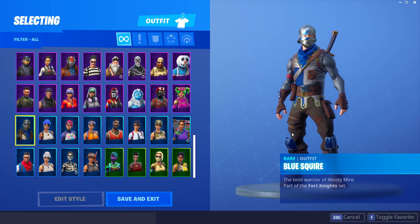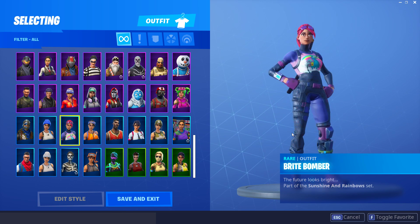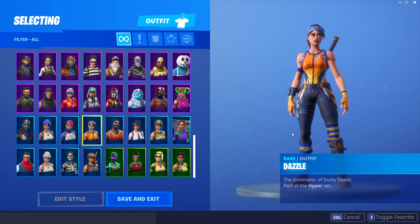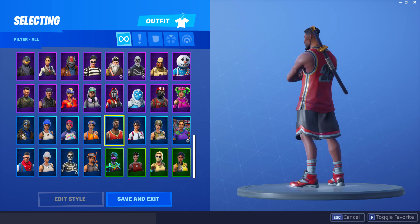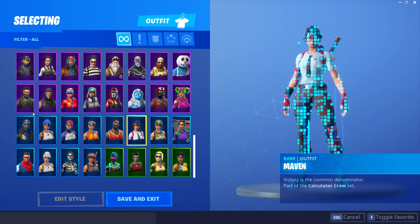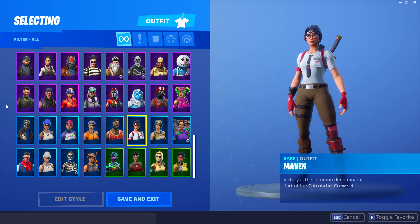Moving up, we have the Blue Squire from the Season 2 battle pass, and the Blue Team Leader which was the first ever PS4 skin. Bright Bummer - I've had that for ages. Dazzle is another really cool 1200 V-Bucks skin. The Jump Shot is starting to become very very rare - we haven't seen it since around August last year. And of course we have the Maven which just released today - really clean skin that also comes with a back bling, which most 1200 V-Bucks skins do not.